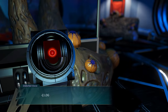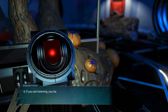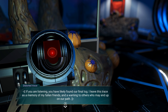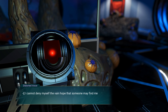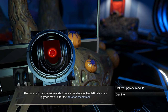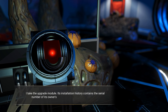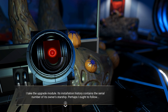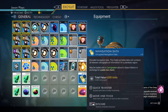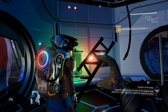Inside the abandoned building: 'Log 2015-F, breach event plus 407 souls — if you are listening, you have likely found our final log. I leave this trace as a memory of my fallen friends and a warning to others. I cannot deny myself the vain hope that someone may find me, though I beg you do not follow.' The stranger has left behind an upgrade module for the Aeration Membrane — I collect it and install it. Its installation history contains the serial number of its owner's starship.